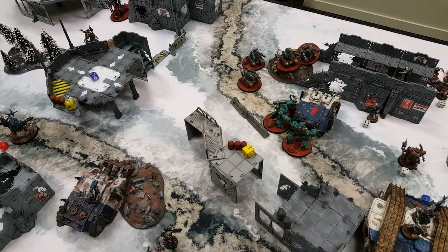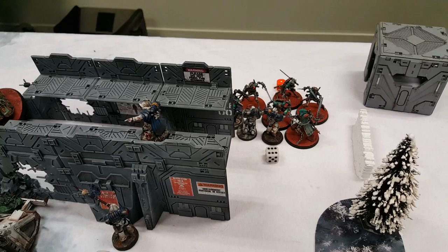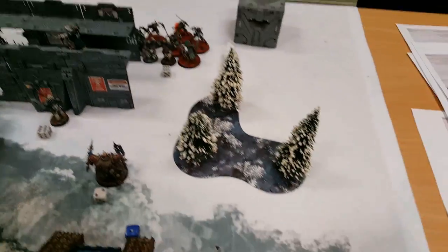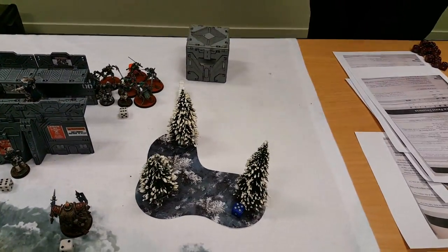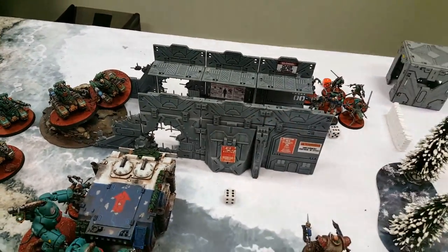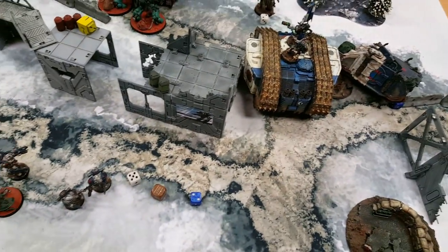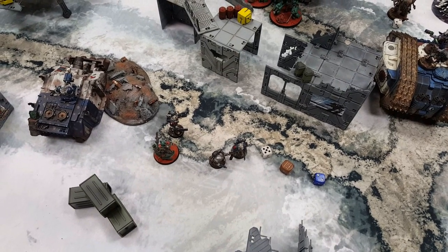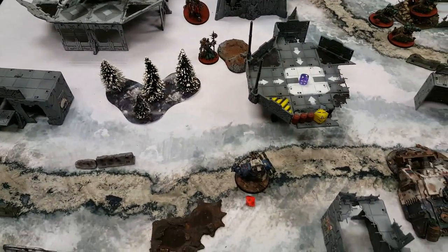Stan's Turn 2 counter-attack was pretty brutal. The Castellan Robots moved up and put six wounds on the Berserker squad in the ruins. The charge came in and killed six of the World Eaters - the squad fought back twice but even with a power fist could only do one wound on the Rust Stalkers. The heavily damaged squad totals 11 casualties against leadership 8, so they lose three more and are wiped out. The Rhino took no wounds. The squad down the other side lost five models - their leadership is seven due to neural disruptors - and they survive. Stan's lone Prime also holds.